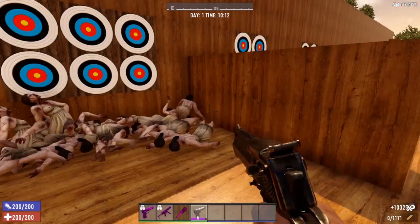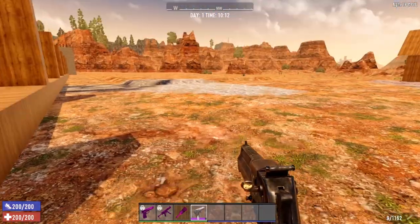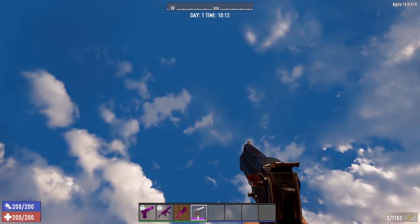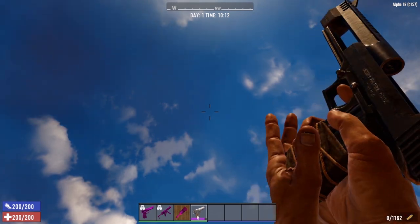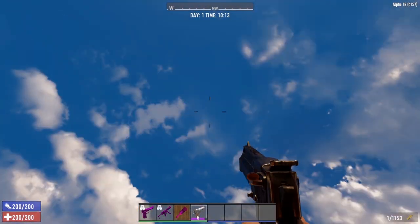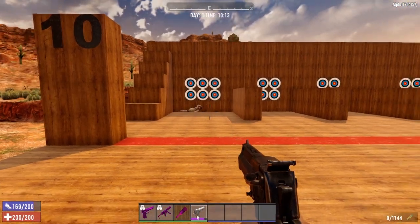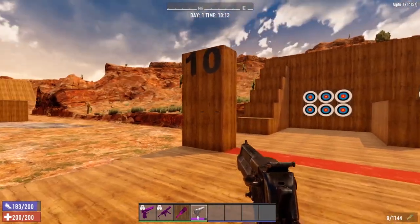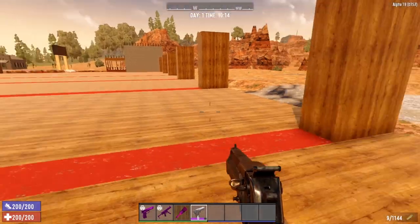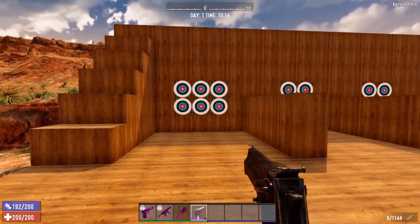Not the fastest fire rate, but remember we are level 1. And look at that recoil — that recoil is something. Still the Desert Vulture, it packs a punch. One shot kills all around, pretty sweet. Although I missed at point blank range a few times, which is pretty sad I will admit.